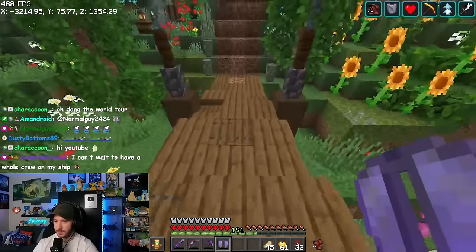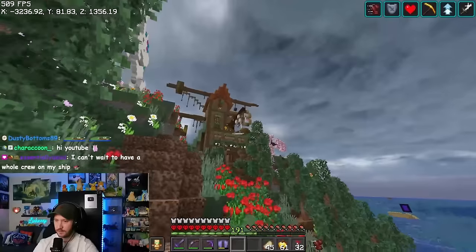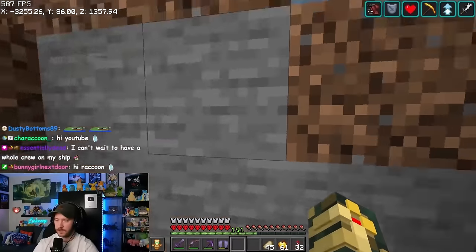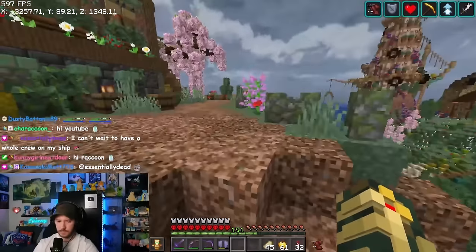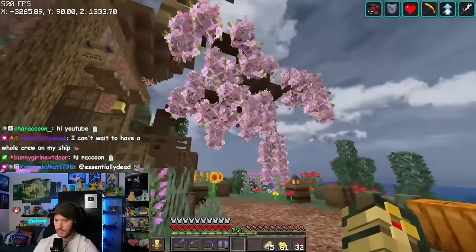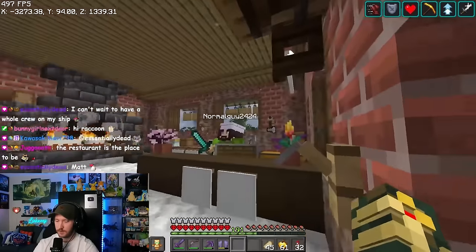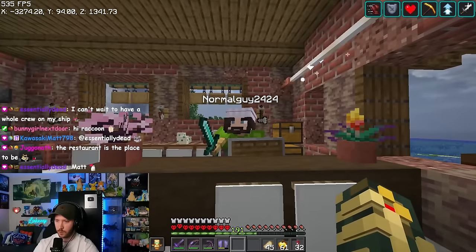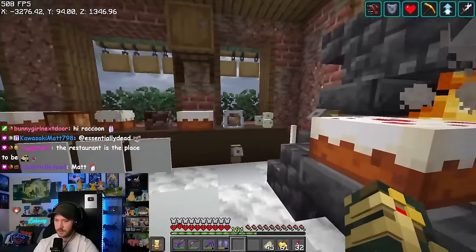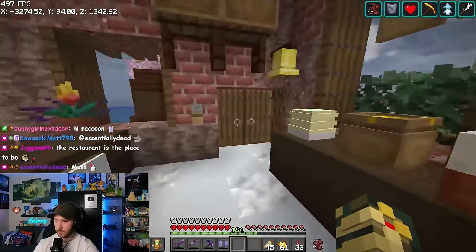This is the bakery — I think this is called Dave's Dankery or something like that. It's run by Normal Guy — you're gonna see he's a very hard worker around these parts. This is basically where they make a bunch of sweets: cinnamon buns, cakes, brown sugar or something like that. Just a little bakery here.